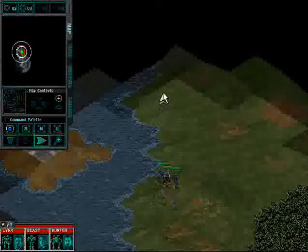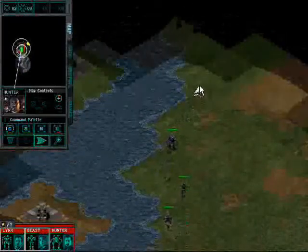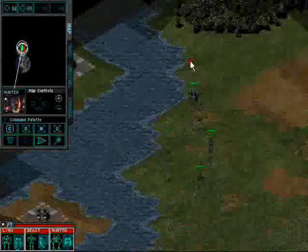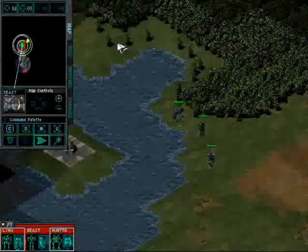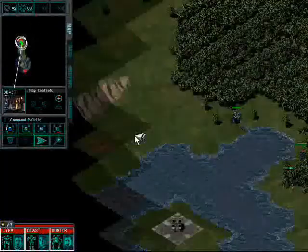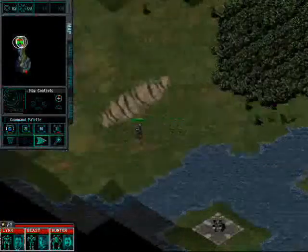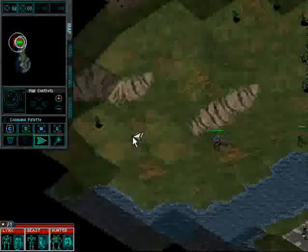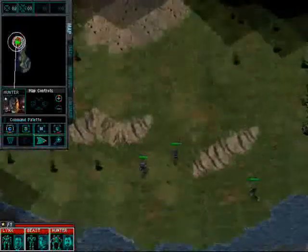There's no way through here. This is Hunter. I have a new contact on my screen. I can't find a way through here. New contact. I have a new sensor trace. I'm detecting a new sensor target.